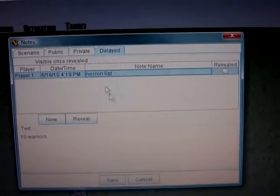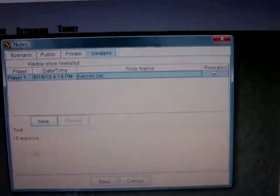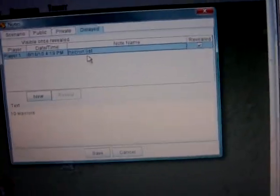In order to reveal what's in it, you click reveal, and it'll put the little check mark here. Then the opponents will be able to see it — but not until you actually reveal it. Which is really awesome. So you can have delayed scenarios coming in, and you can have your list up there while your opponent's still making his list without having to worry about them making their list to your list. And then you click save.